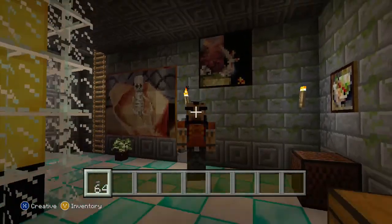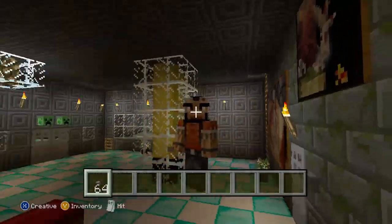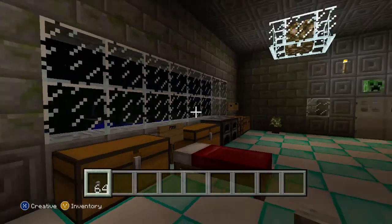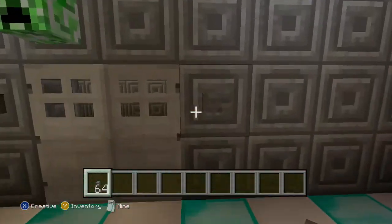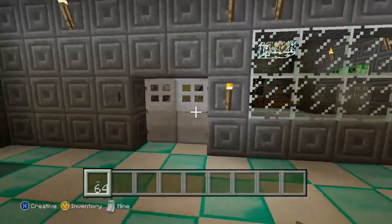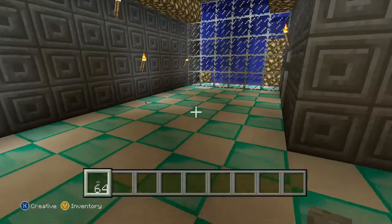Hey, what's up everybody? It's Minecraft Friday, and I'm jumping for joy because I have so much to show you guys. I've built so many new things and updated stuff. One of the first things I've done is updated all the doors with pressure doors. You just walk through it like that — hit the switch and walk through it.